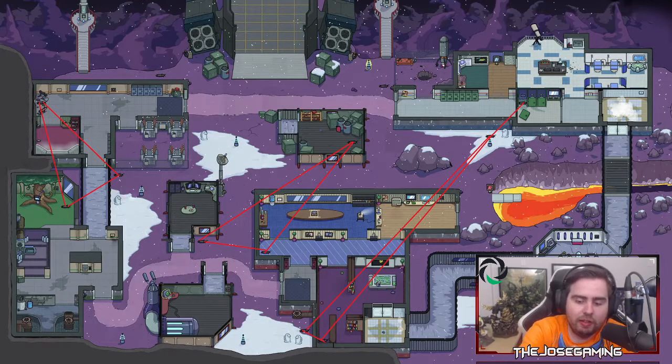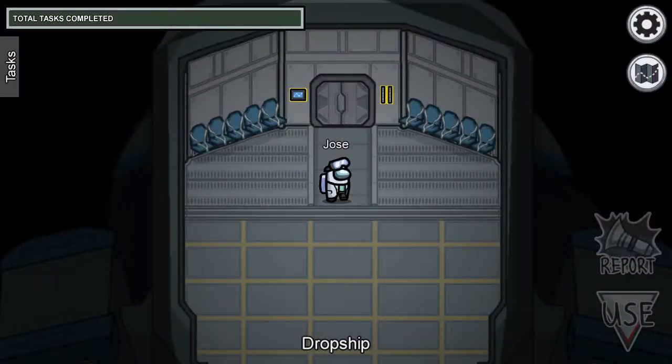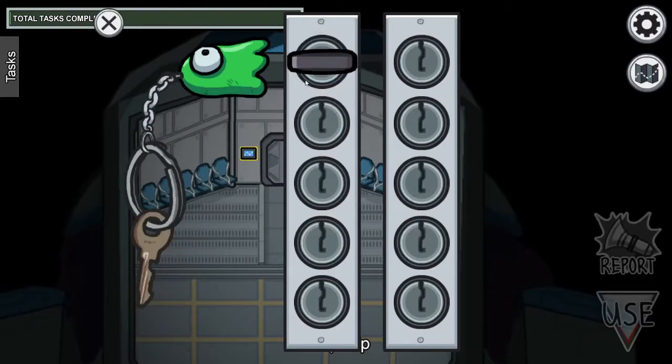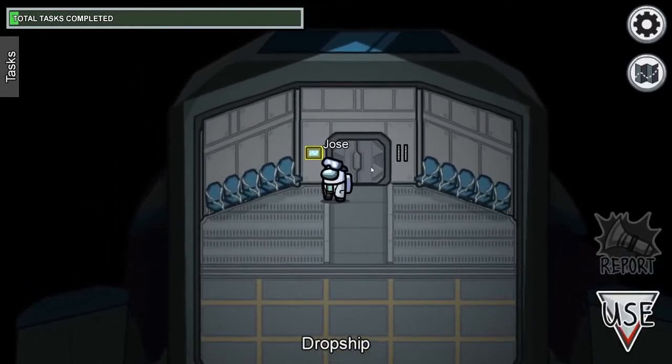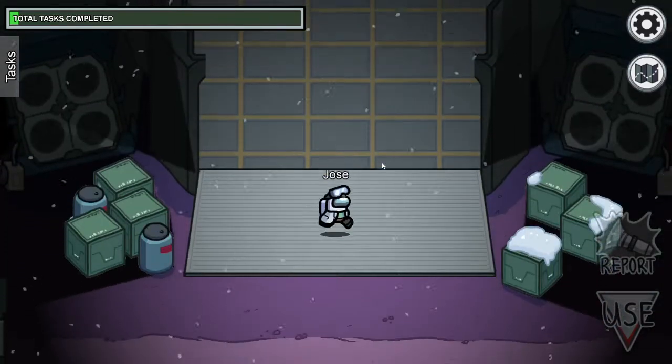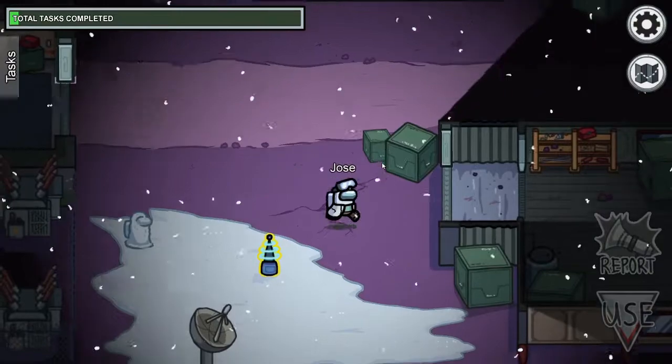Let's just get a look at the map. As we can see, with my character already loaded in, you start here in the dropship. We'll get introduced to one of the common tasks right away, which is Keys — I'll do Keys quite quickly. And there's another task that's not common, which is the Galaxy Trail.